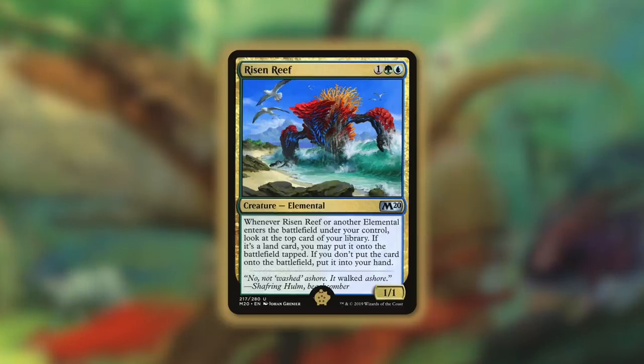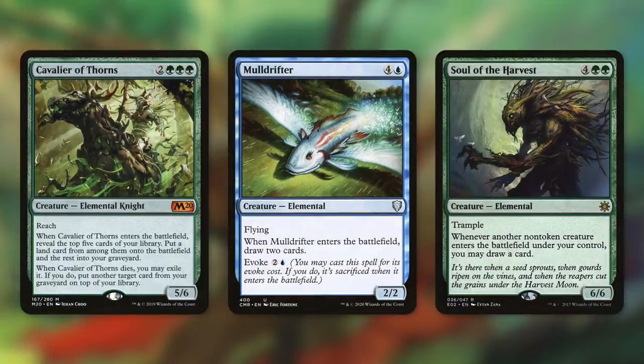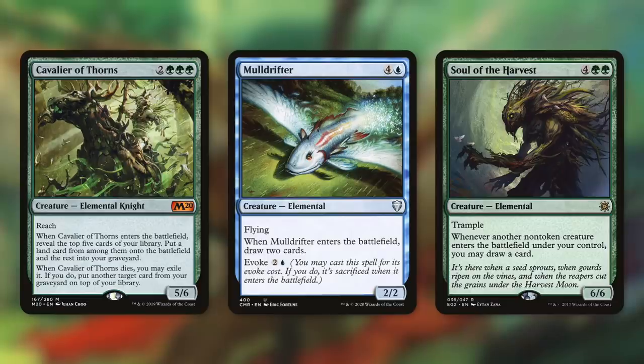Speaking of ramp and card advantage, let me highlight a few more elementals: Cavalier of Thorns, Mulldrifter, and Soul of the Harvest. Cavalier of Thorns is a 5/6 with reach. When it enters the battlefield, you reveal the top five cards of your library, put a land card from among them onto the battlefield, and the rest go to your graveyard. When it dies, you may exile it — if you do, put another target card from your graveyard on top of your library. So first, this ramps us the vast majority of the time when it enters, and secondly, if we really need to, we can exile it when it dies to retrieve something from our graveyard.